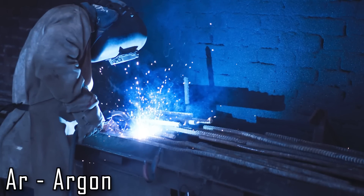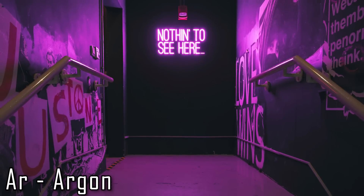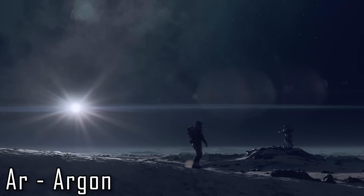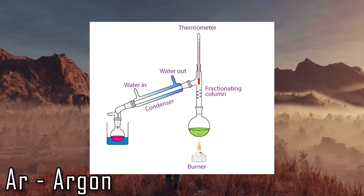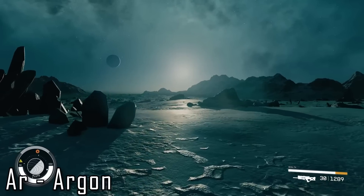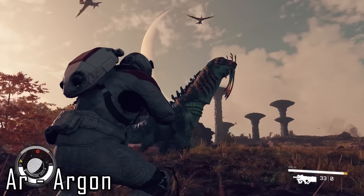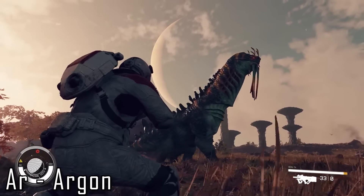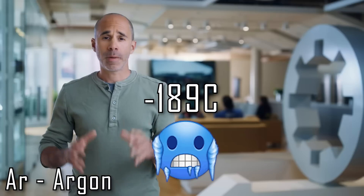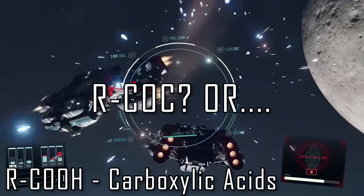Argon is a noble gas that has uses in welding, fluorescent lighting, and multi-paned windows. We could see this used as a resource in creating outposts or more decorative items like neon signs. It may also be used in the production of alloys and titanium by preventing oxidation. Harvesting will likely be done either through fractional distillation using an air compressor to selectively extract gases, or through outpost extractors tapping gas deposits, or potentially solid-liquid extraction on extremely cold planets — we're talking negative 189 Celsius.